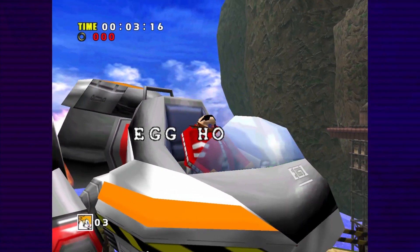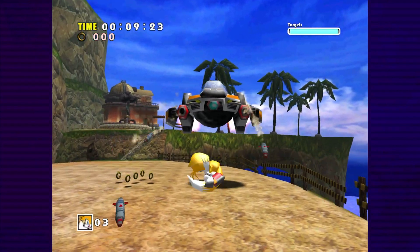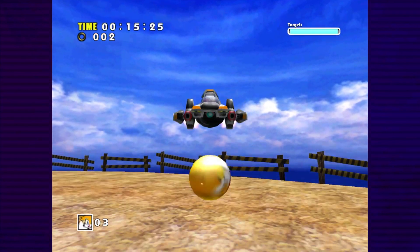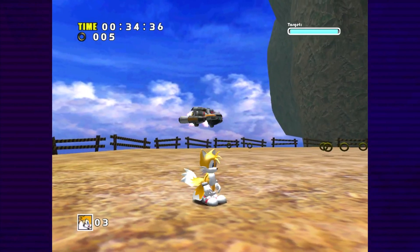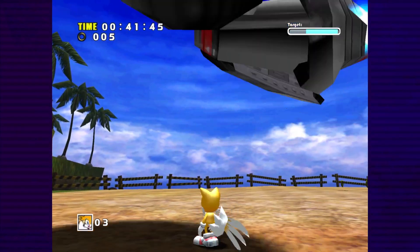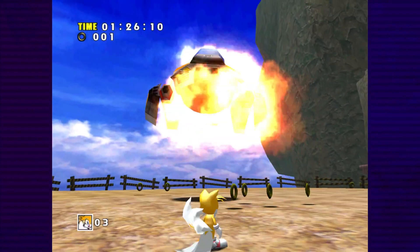Once we arrive in Mystic Ruins, we have to fight the Egg Hornet again, but this time without any method of forward movement. As I mentioned earlier, bosses are total camera hogs, limiting our movement to a single axis, and Tails doesn't have a homing attack of any kind. But remember, the Egg Hornet has a homing attack of its own, which Tails can dodge simply by flying over it. And the flying animation is also a damaging hitbox, letting us strike back at the same time.